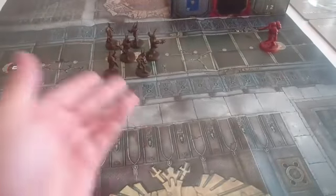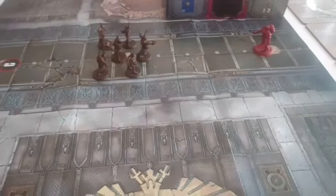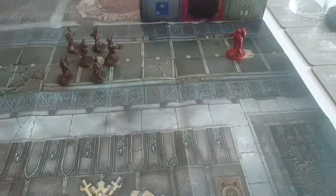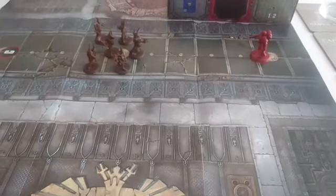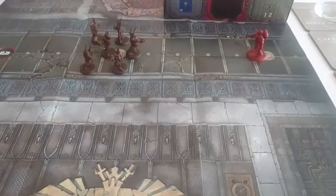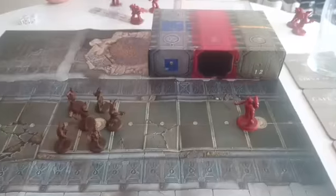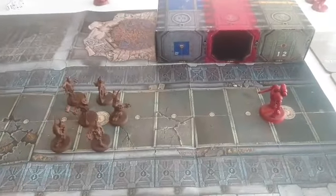You can pre-measure to see how far away you are and make an educated decision on whether you want to charge the Reaver or not, because next turn he will be allowed to charge. It's seven inches away, so you need to get within an inch — you need a six on two dice. He would get to shoot you but it would only be one shot. Whoever charges gets to attack first, so it's beneficial if you can do it.